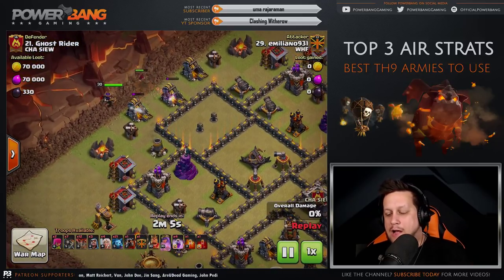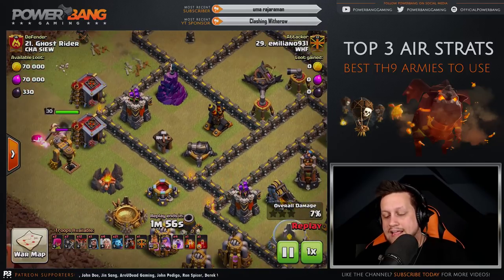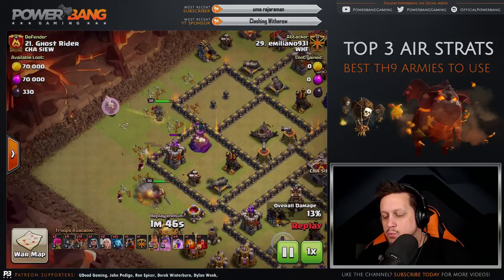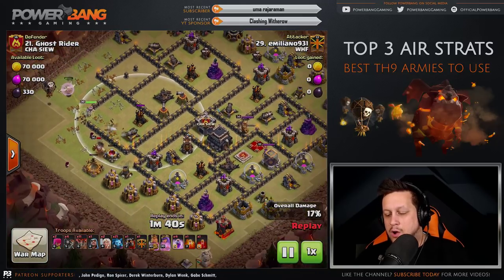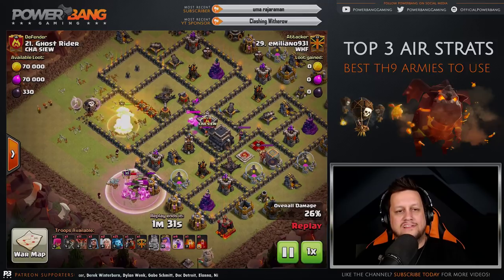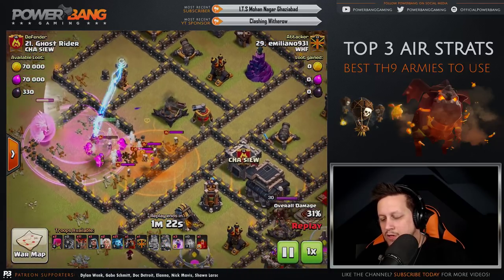He gets the King down to take out buildings for funneling. A test Wall Breaker goes down and more Wall Breakers trail in behind. Now that the Queen has the wall open, she heads first to air defense number one. The King uses his ability and clears trash buildings. Wall Breakers trail in as the Queen heads into the base, with a Rage Spell helping them through the wall. The CC is taken care of with the Poison Spell, and the Queen continues her charge.